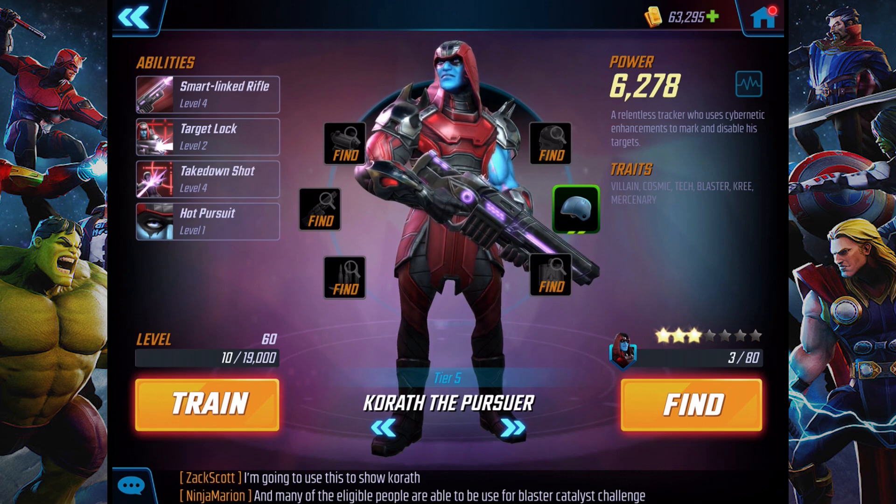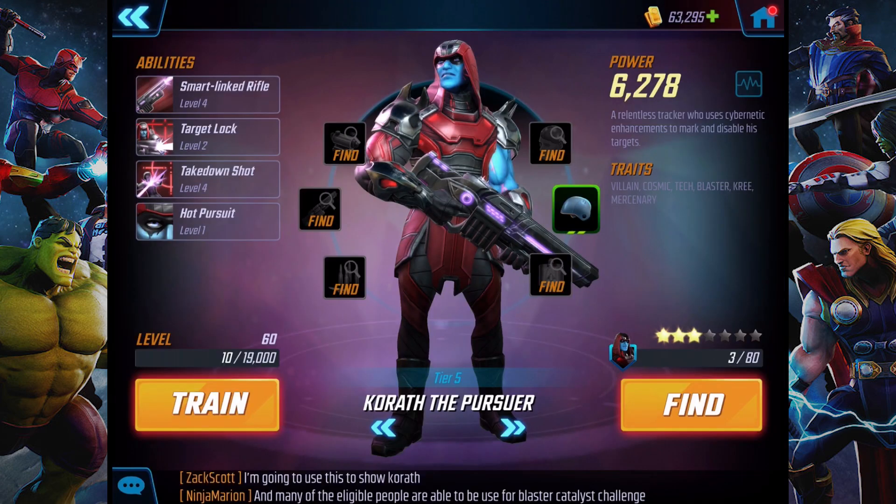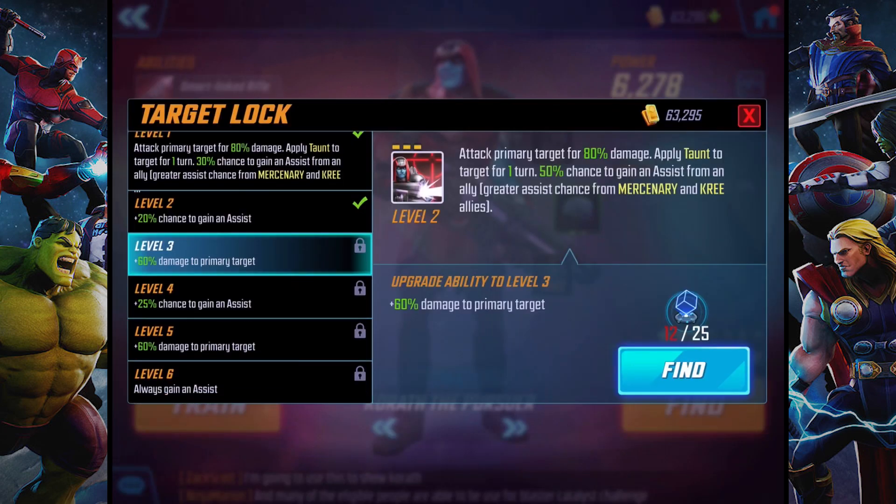He has the Smart Linked Rifle, which at level 4 attacks primary target for 150 damage, 20% piercing, and a 70% chance to slow for a turn. If I were to upgrade it again, he'd get another 10% piercing and that would go up to a 90% chance to slow for one turn. Pretty cool. Target Lock attack at level 2, which is not very high.